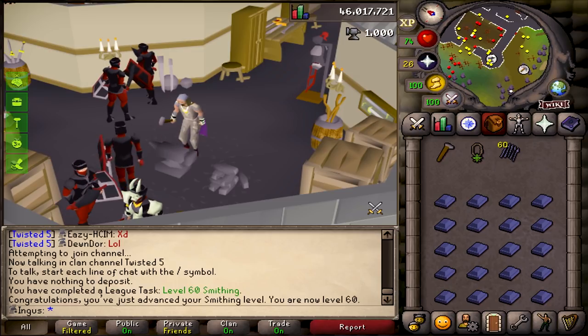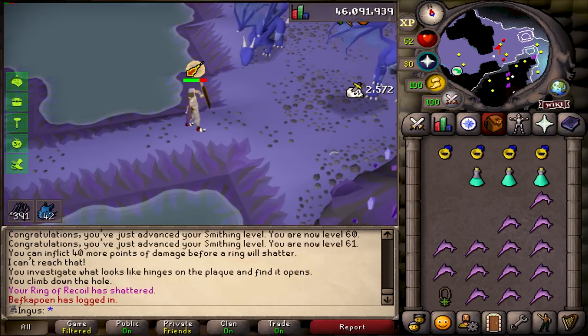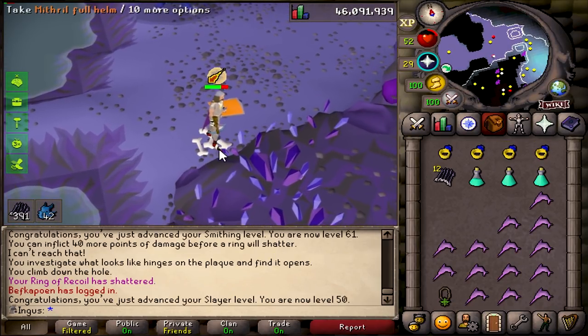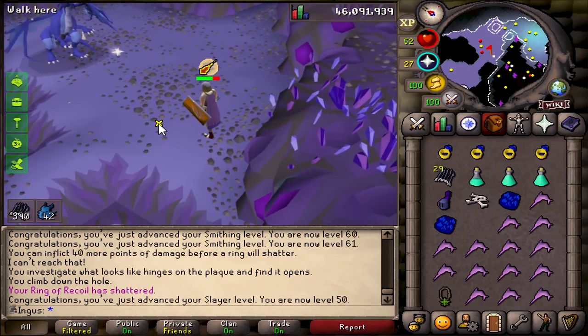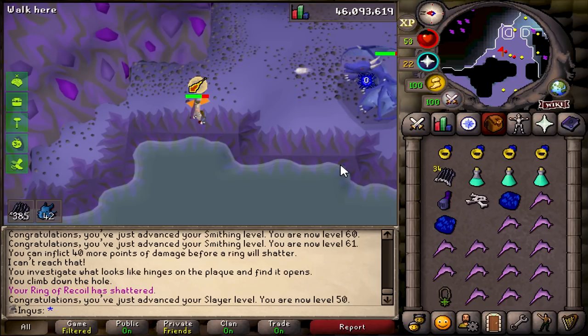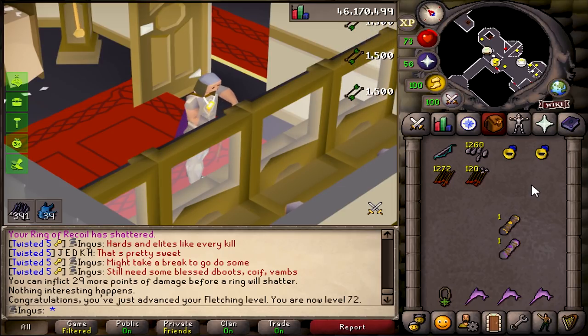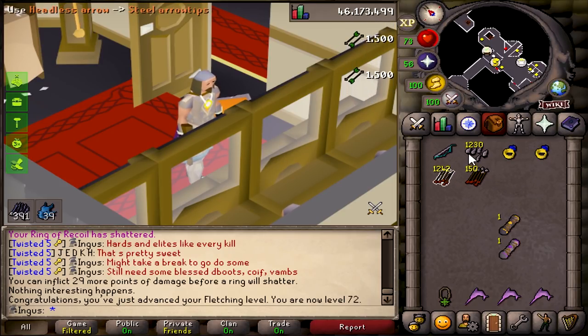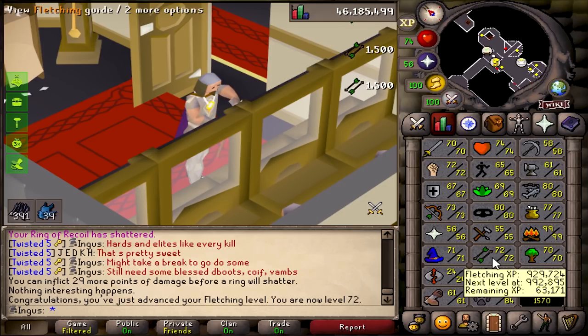I totally ran out of mithril bolts, but at least we got 60 smithing now. There's 50 slayer! And I forgot to even mention — the emerald bolts don't even work on the blue dragons; they're immune to poison. So I pretty much made those for nothing — I might use them for something else later. It's been about 3 or 4 hours and I still have 42 left. I am fletching some more steel arrows because I wanna go do some of the hard and elite clues I got from brutal blue dragons, because if I get those done I have a chance to upgrade my coif to blessed coif or upgrade my boots to blessed dhide boots.